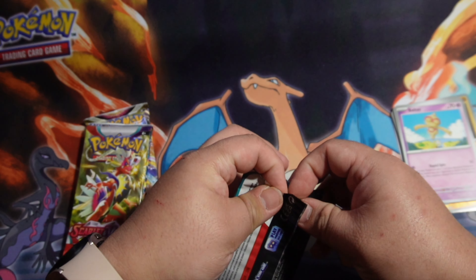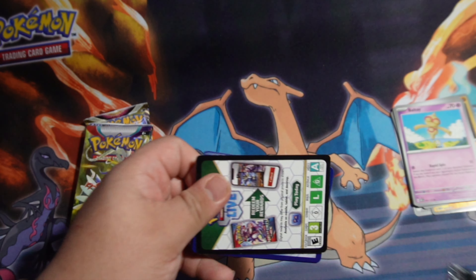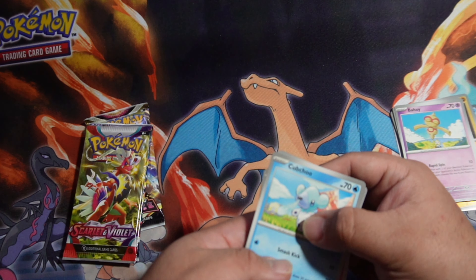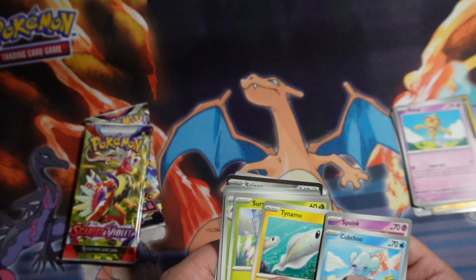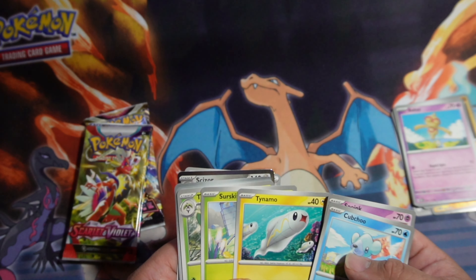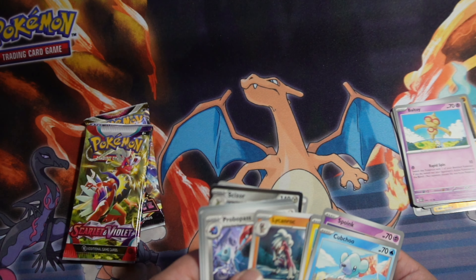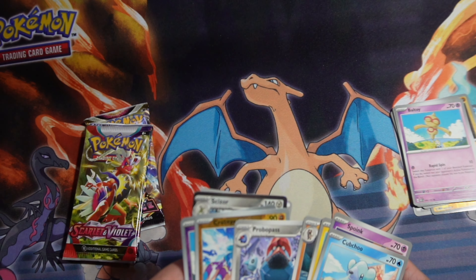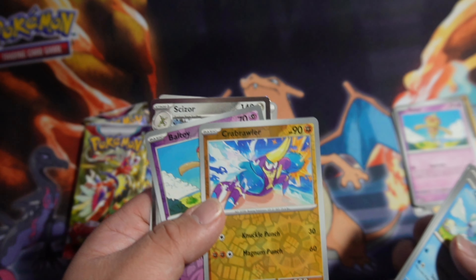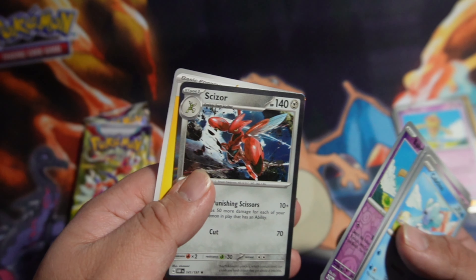Let's see the next pack from this tin, let's see what we get. Cubchoo, Spoink, Tine, Timaru, Maru, Sun, Serskit, Lunarock, Probus, Crab Brawler, holographic Fault Toy, holographic, and Scissor.